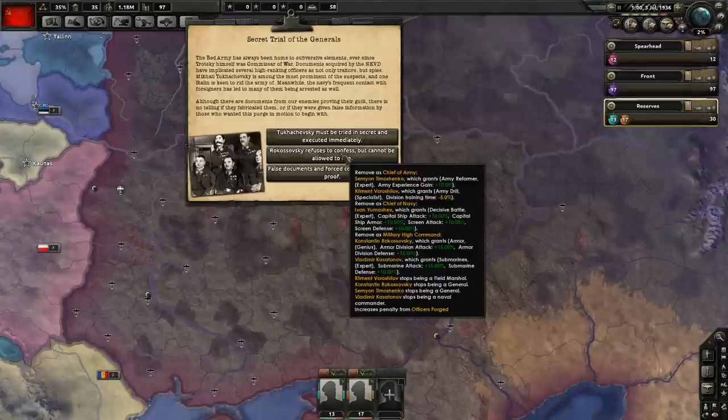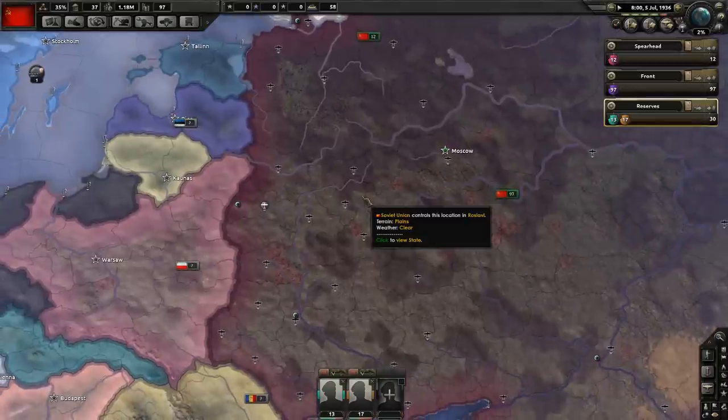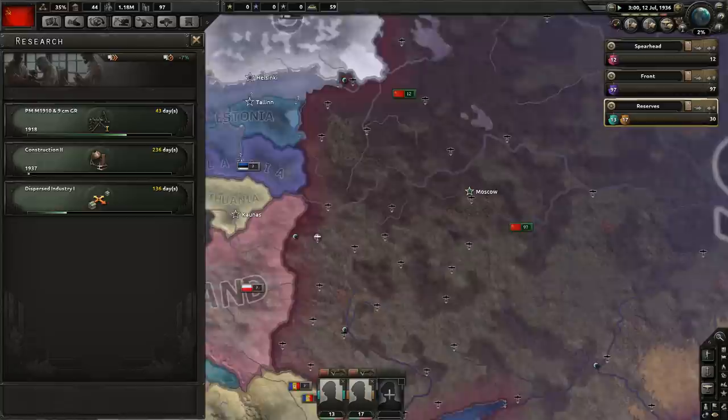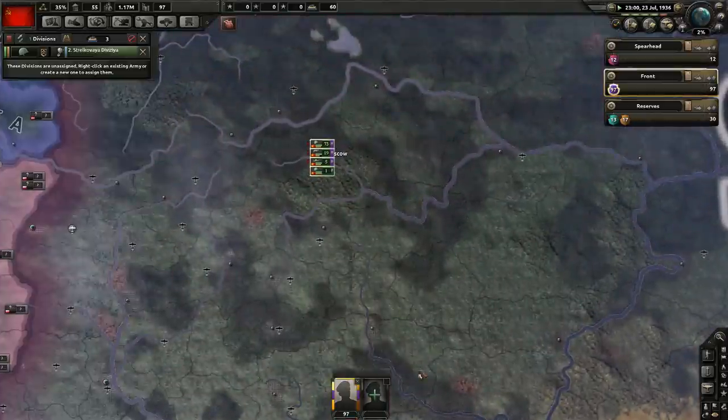The guy you don't want to lose here is the armor genius. When you go for an army specialist, there's specialist, expert, and genius — genius is the best; he has the best stats. Rokossovsky gets 50% extra attack for armor and defense — he's insanely good, and games are often resolved by tanks. So at the end of the day you have to get rid of the defense guy. The defense guy is also awesome because you're going to be defending against the Germans, but from my experience having a strong offensive with really strong tank divisions and the armor genius is just really really convenient.